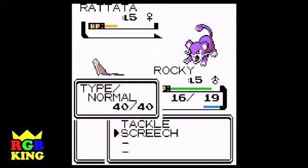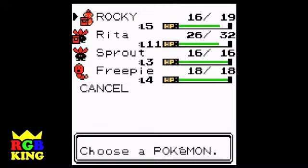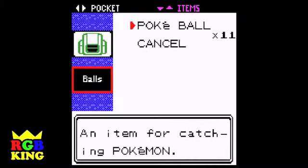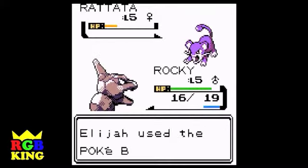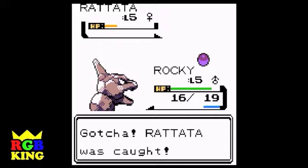Will this make it any easier? I don't think that'll have any effect, really. What we need to do is evolve our Caterpie so he can learn Sleep Powder to put Pokemon to sleep and make them really easy to catch. That would be helpful. I'm going to try one more — trying to catch them weakens them a little bit. Yes, it does. Gotcha — Rattata was caught!